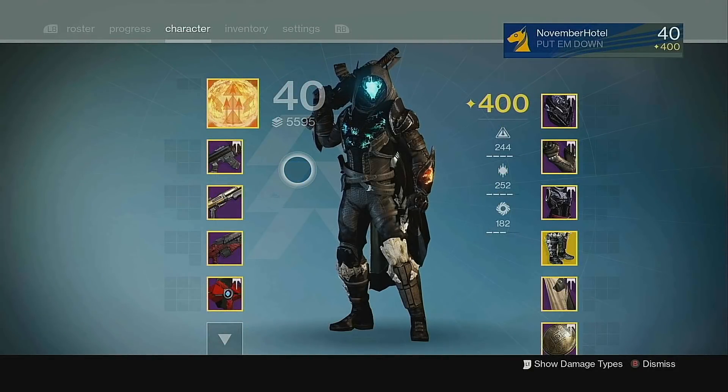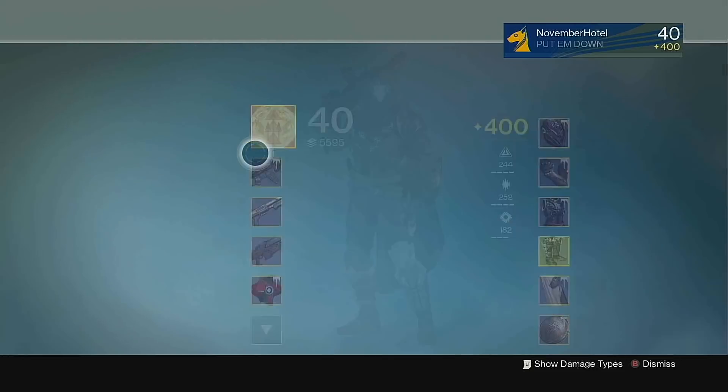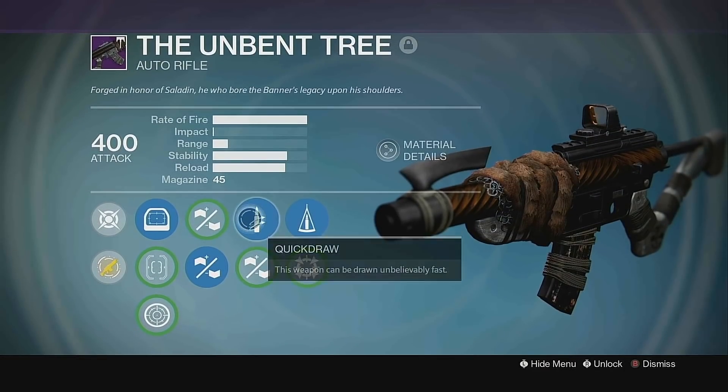Welcome back to the channel guys. Today we're gonna be playing on my main November Hotel account because we have a weapon on here that we do not have on our new character yet, and that is the Unbent Tree. This is one of the best auto rifles in the entire game — in my opinion, it is absolutely the best.